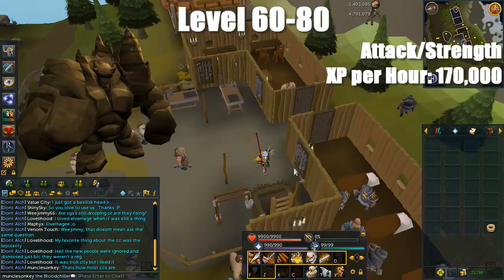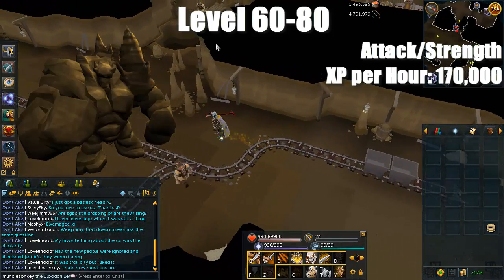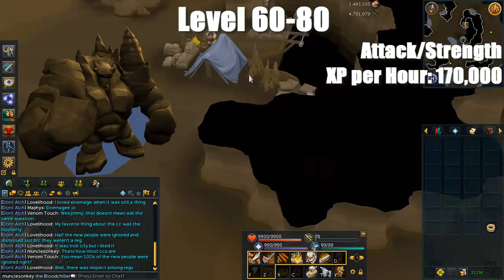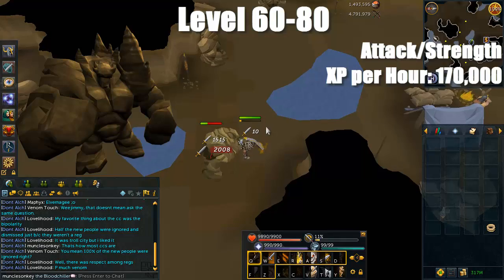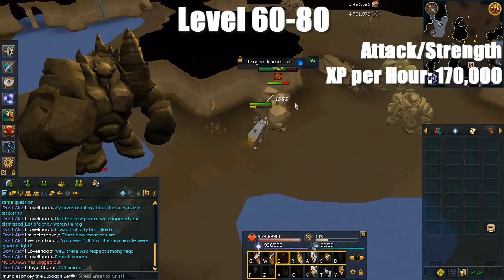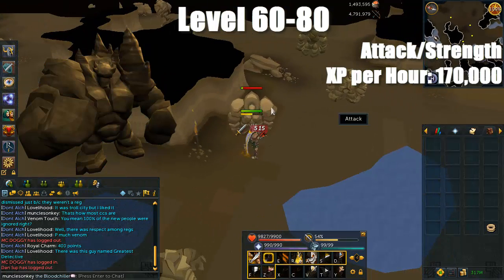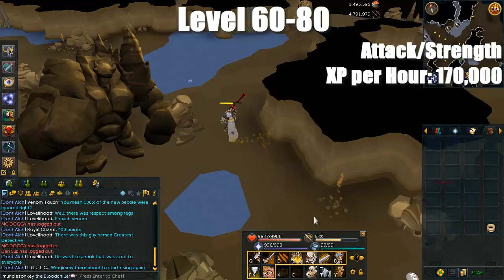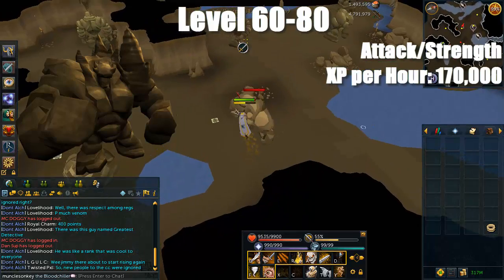If Mighty Banshees aren't cutting it for you, another way to train is the Living Rock Caverns. This is actually an easier place to get to — just teleport with the Falador Lodestone, run northeast, and climb down the ladder. If you have level 73 Mining, you can mine Living Rock Corpses for Living Minerals worth around 200 to 300 each, making about 1 to 1.5 million profit per hour on top of decent Combat XP. However, mining the corpses will cut down on your Combat XP quite a bit. Living Rock creatures are much higher level so their defense can pose problems, especially with just a Dragon 2H, but once you upgrade your weapons you should hit just fine.